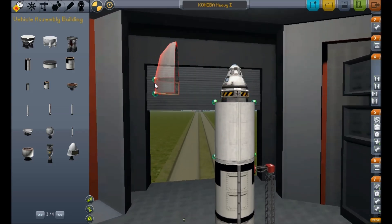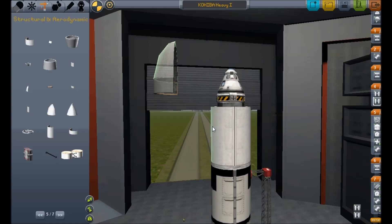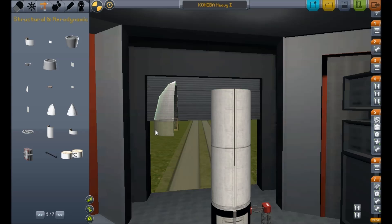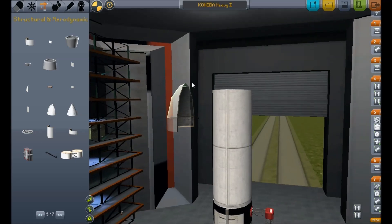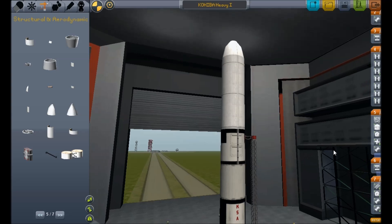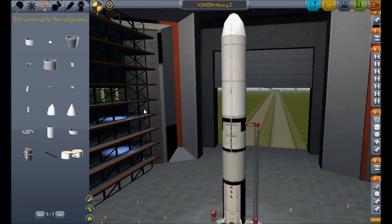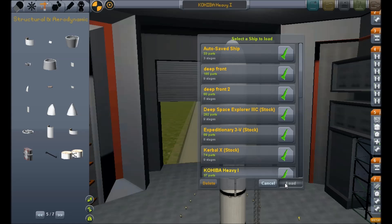I could extend these fairings — it could have a payload mounted on the front of it, delivering a satellite into orbit. It could quite happily deliver a bit of weight up into the atmosphere. Nova Punch Pack — bloody cool. Let's actually load up the standard version of this and just have a little whiz on the launch pad.